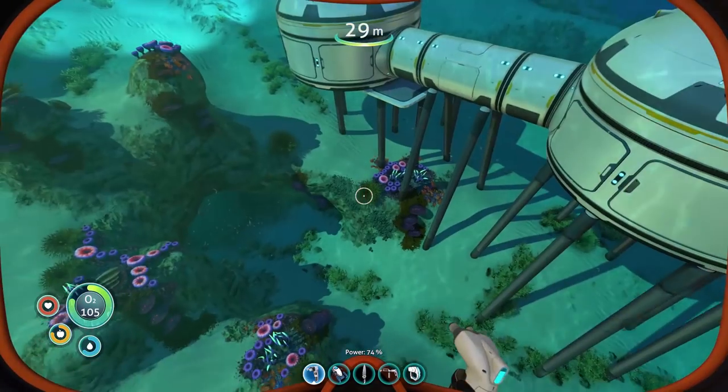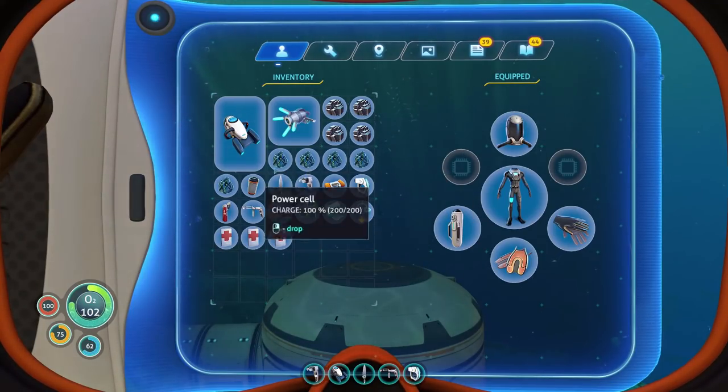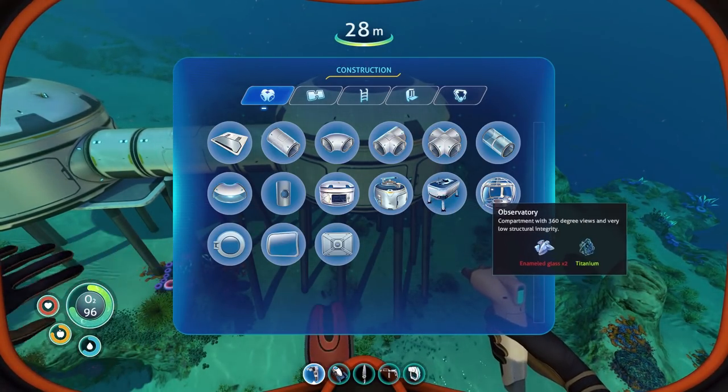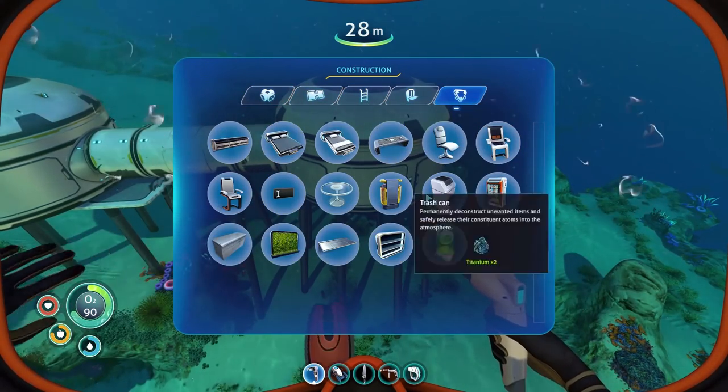I think you have to have a hallway. We've got five left — that was fast. We could build a moon pool and I do want to do that. I want to build the observatory. I want to build a scanner room. I want to build all the things — everything we can build, I want to build.